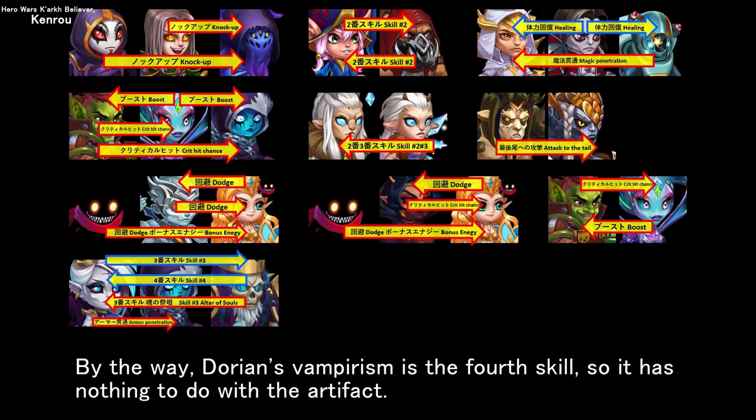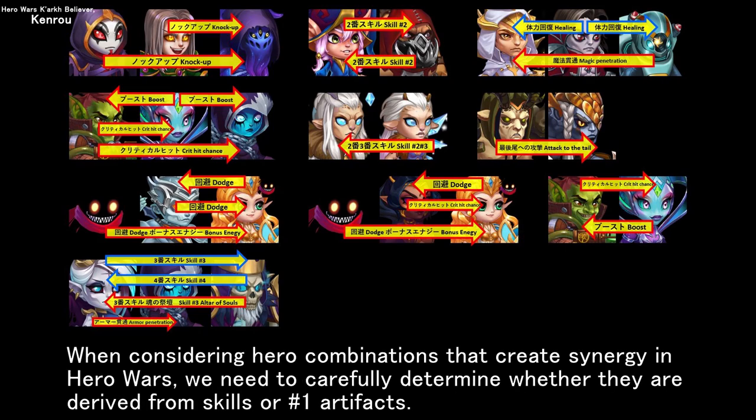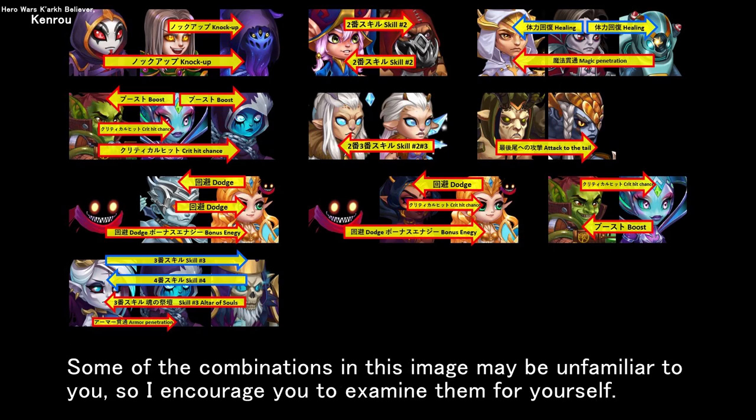By the way, Dorian's vampirism is the fourth skill, so it has nothing to do with the artifact. When considering hero combinations that create synergy in Hero Wars, we need to carefully determine whether they are derived from skills or number one artifacts. Some of the combinations in this image may be unfamiliar to you, so I encourage you to examine them for yourself.